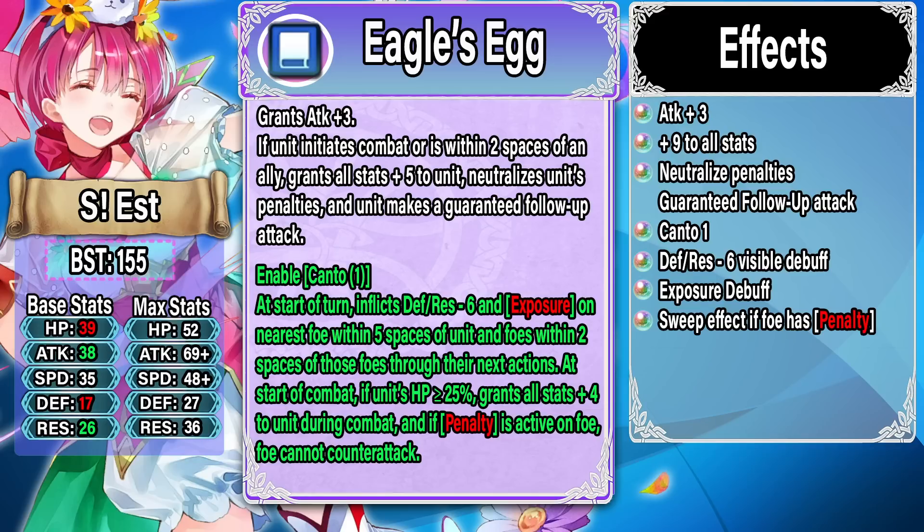There are some downsides that hold Est back. One is the lack of offensive No Follow-Up — it's pretty much necessary on nukes nowadays, and a guaranteed follow-up attack gets countered by so many things in the current meta. Almost every omni tank has full No Follow-Up, and many save units have Hardy Fighter which gives defensive No Follow-Up. The other issue is the lack of damage reduction and damage reduction piercing — as a flying unit Est doesn't have access to either. I think if Est is your favorite character you should be happy; she's definitely usable in Aether Raids defense or even Summoner Duels, but she won't be a meta nuke by any means.